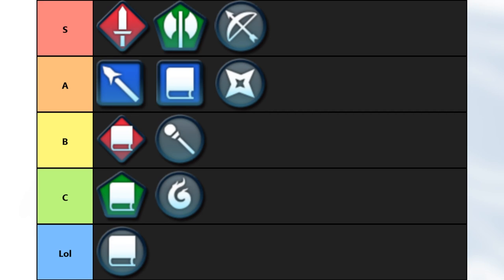For me, the cream of the crop is absolutely going to be the swords, axes, and bows, followed by the lances, blue tomes, and daggers, then the red tomes and staves, then the green tomes and dragon breaths. And at the bottom, just the only inheritable colorless tome. It's easy enough to list these, but I want to explain my reasoning behind each placement and go over some notable inheritable options.